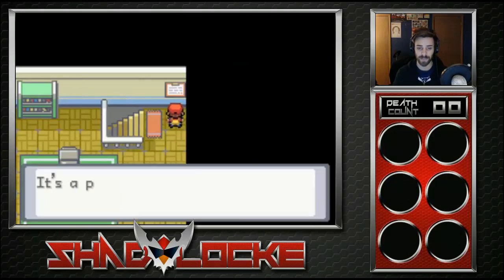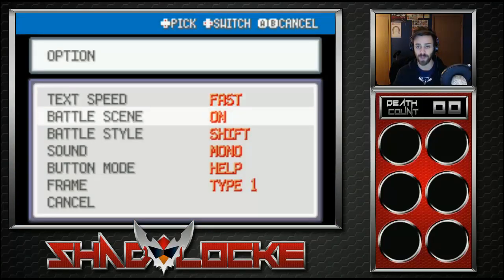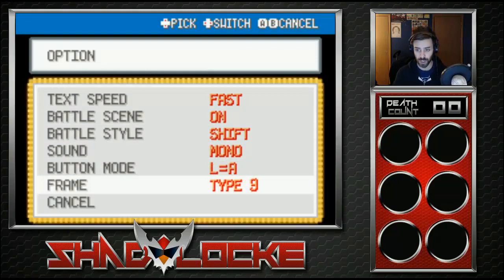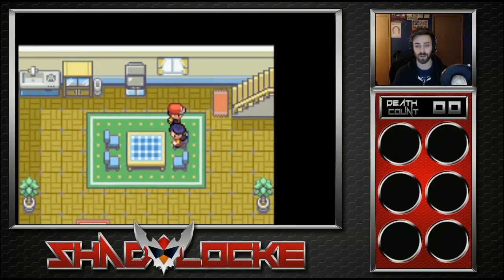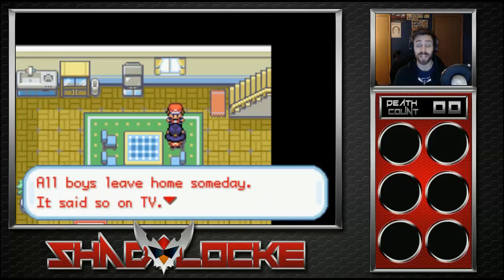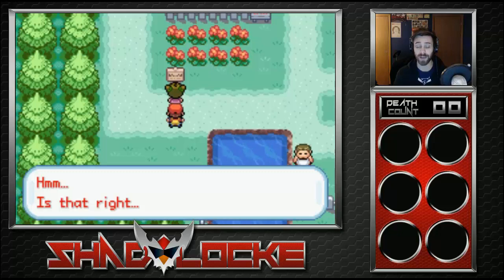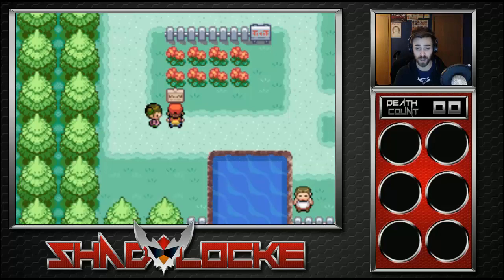Let me change the text speed and some options. I want L to equal A, and let me pick a border frame — I like the checkers. There's a sign: 'If you're confused, ask for help.' Mom says all boys leave home someday because TV said so, and Professor Oak is looking for me. I know for a fact Professor Oak is not in his lab right now.